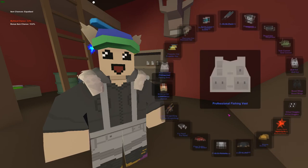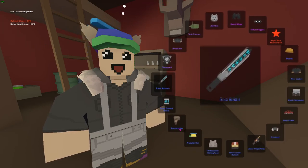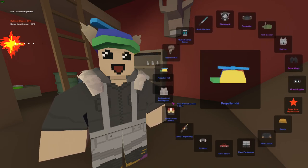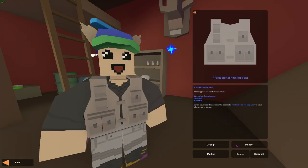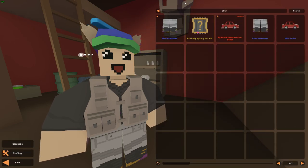All right, let's go. The first one is not going to be the mythical or a pink — it's going to be a blue. And we're gonna get a new skin: the professional fishing vest. I don't know how it matches, but it kind of goes with the pantalones, right?